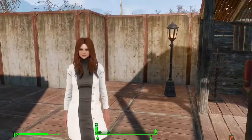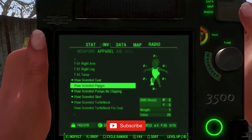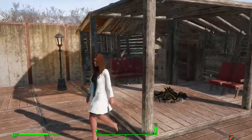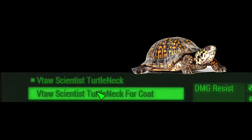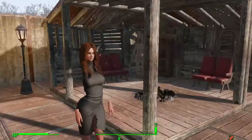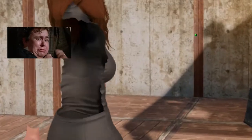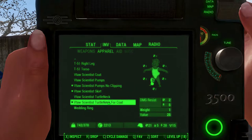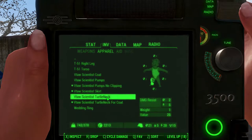It offers you two types of pumps — if this pump clips, you can try out the other one, there's a no-clipping one. And there's the turtle neck one. When we clip this and remove the coat, let's see what happens — you can see it looks like that, oh my god, so scary. So this is for with the coat — if you don't wear the coat, don't try out this one, instead try out the other.